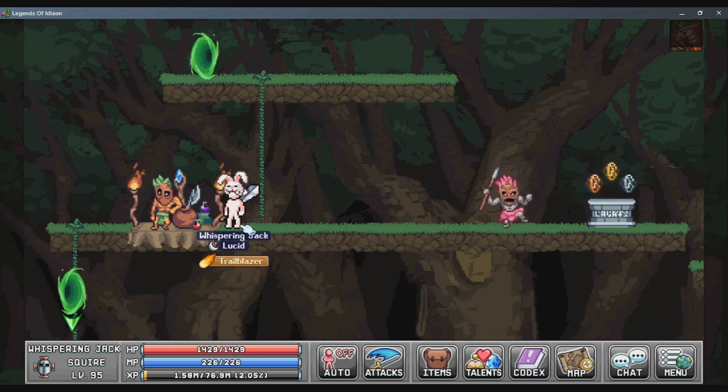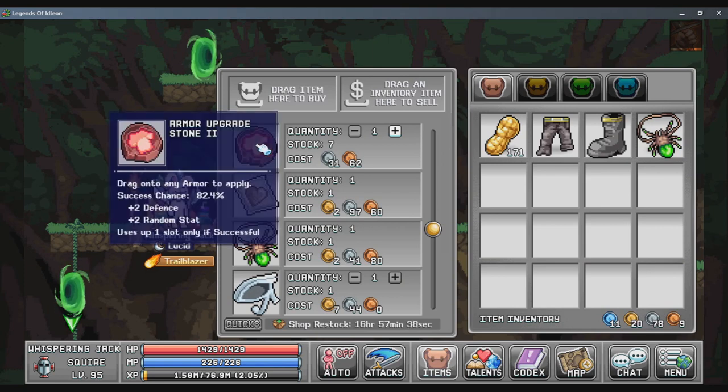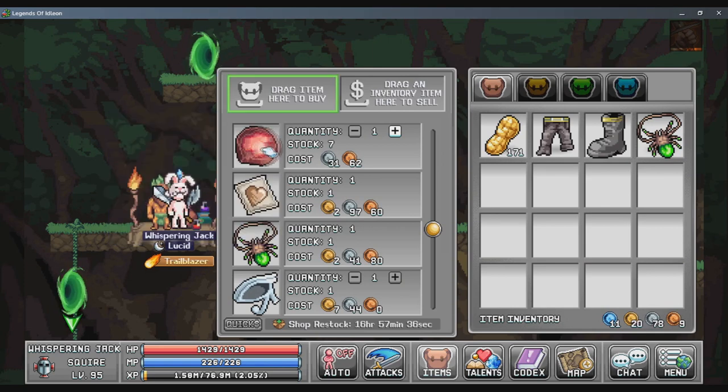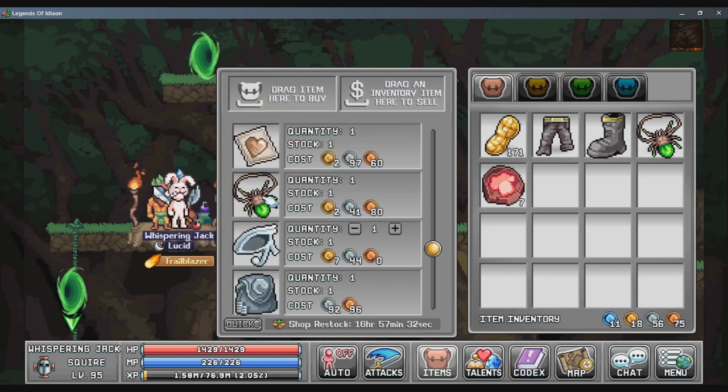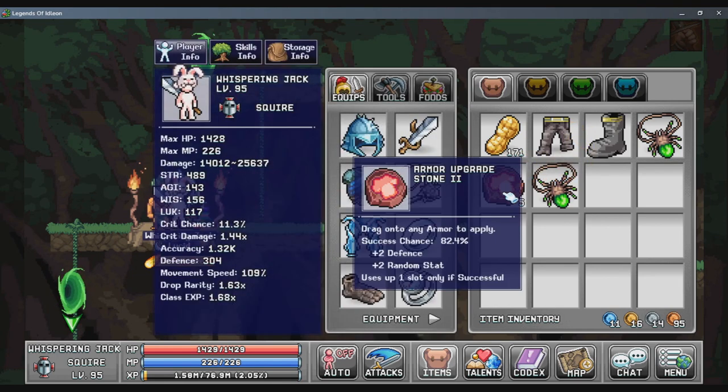Now that you've got your class and you've made it this far in the game and have a fair bit of money under your belt, you can now go to this shop and begin buying tier 2 upgrade tokens. Buy this necklace, slap a few upgrade tokens on it. You also want to use these upgrade tokens and slap them on a few other armor pieces that you've crafted over time.